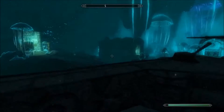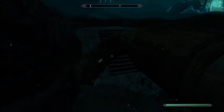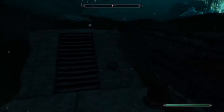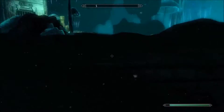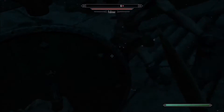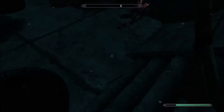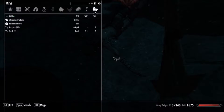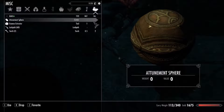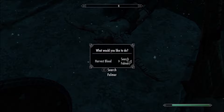First, I'm going to collect some Falmer blood, which we can collect in this underground region called Blackreach — which is just really, really beautiful, and quite definitely inspired by the Underdark regions in Dungeons and Dragons. And there's a Falmer over there. Now when we try to search him, because we have this essence extractor, I get the option of searching him or harvesting his blood.